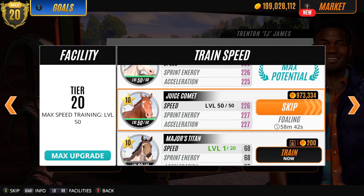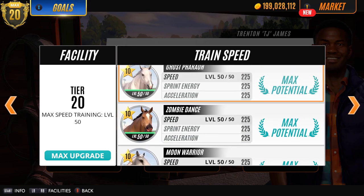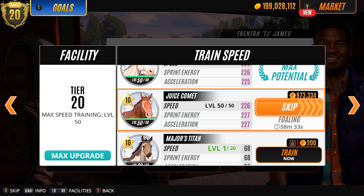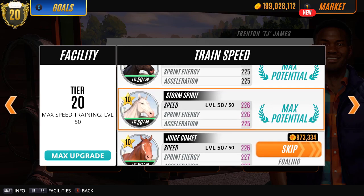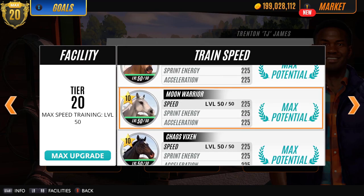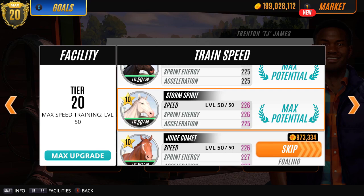226, 227, 227. She's literally my max potential horse with the best stats. And like, most people would have just got rid of her because of the colour, but sometimes you know what? It doesn't matter what colour they are - it matters about their potential.